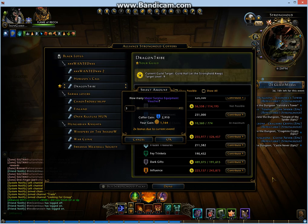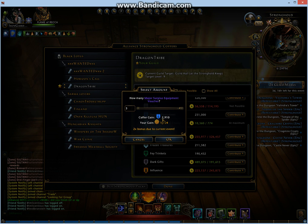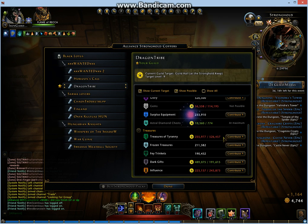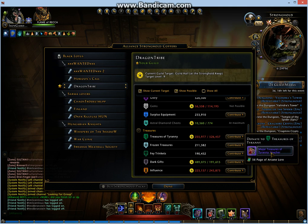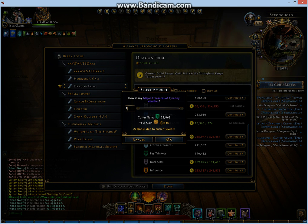The next one is Surplus Equipment. I have three major Surplus Equipment, so I gained 1000 coffer gain — 3k in total. Then Treasures of Tyranny: I have seven, which is 25k for coffer gain and 10k for guild marks.